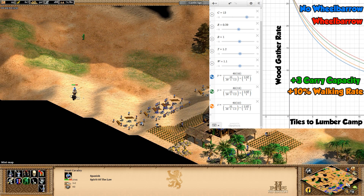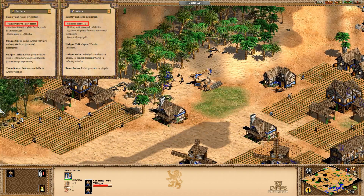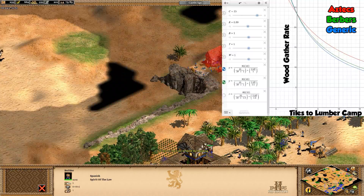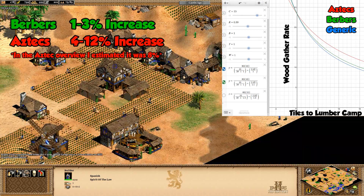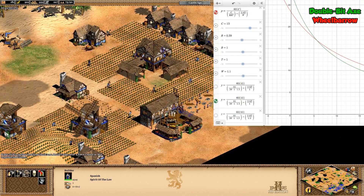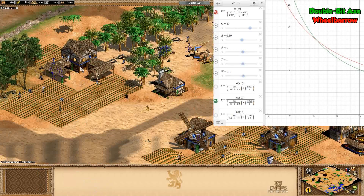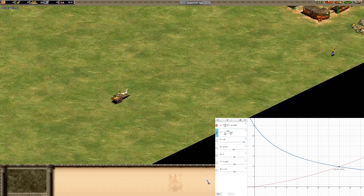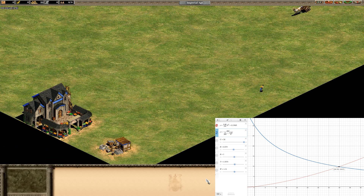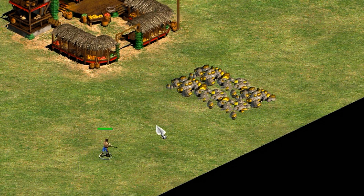An extra three carry capacity might sound modest but is actually equivalent to a walking speed increase of 30%. Knowing that, we'd expect Berbers' faster-walking villagers to be vastly inferior to Aztec villagers with their plus-five carry capacity. The numbers bear that out — at normal distances to lumber camps the difference is a one to three percent increase for Berbers versus four to twelve percent for Aztecs. Other findings include that tree lines closer than six tiles to a lumber camp benefit more from Double-Bit Axe than Wheelbarrow, confirming it's a top-priority technology. Comparing the formula with the market trading formula, a market 40 tiles away and a post-imperial villager collecting gold from roughly the same distance have the same collection rate on a medium-sized map — though in that case I'd recommend building a mining camp.